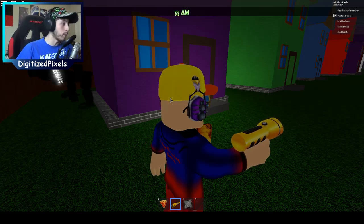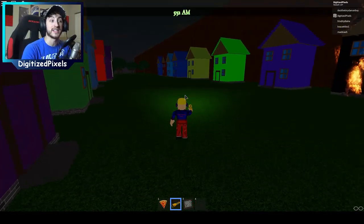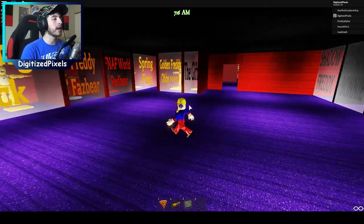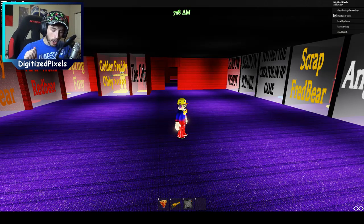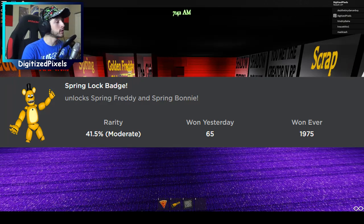Congratulations, you've now gotten one of four! We're all about them badges — going for four, going for five. The next badge is going to be called Spring Luck, and it says 'unlock Spring Freddy and Spring Bonnie.' If you like those two, you've come to the right place.